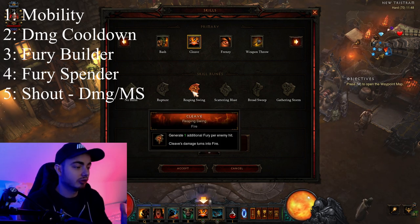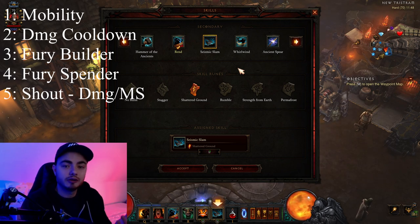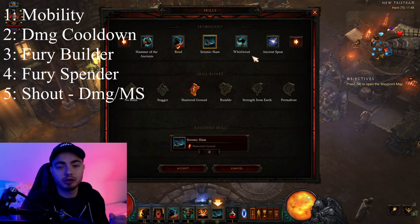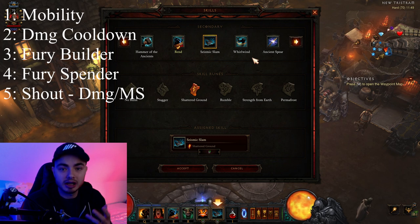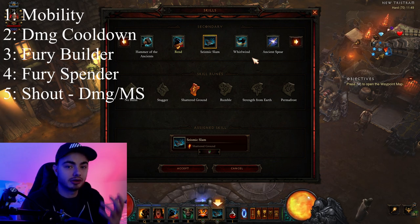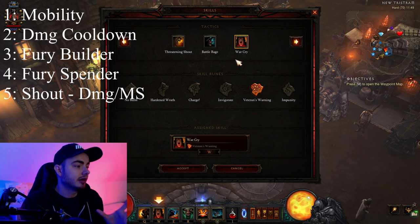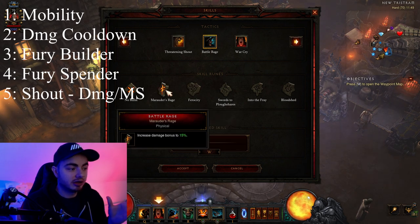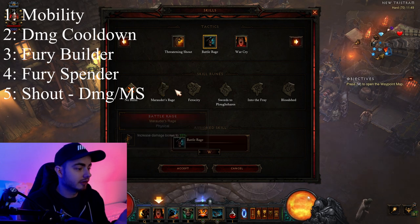Additionally, try to get a rune that gives you extra fury. In terms of your spender, you have quite a few things to choose from — I would say Helm of the Ancients or Seismic Slam with a good rune. But again, it depends on what kind of things you can gamble or get from your Extract Legendary Power.